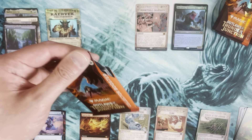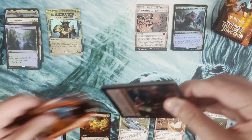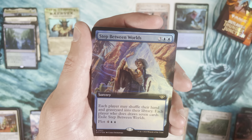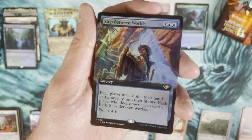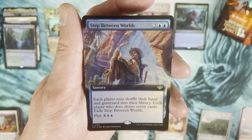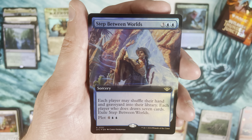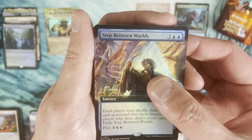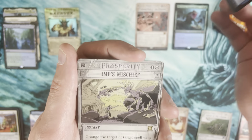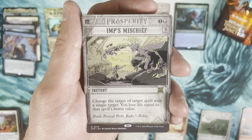Going a little slower this first time, just getting a feel for the packs. Mercenary token, then Step Between Worlds as an extended art foil. The 'may' clause is interesting — each player may shuffle their hand in. If it was a forced draw it'd be wholly different, but I'm curious if plotting this and playing it for free the next turn for basically a redraw is good or not.